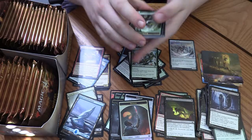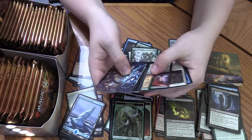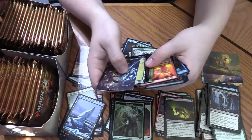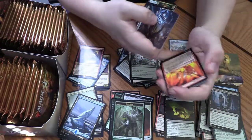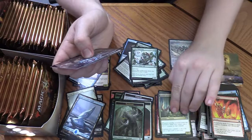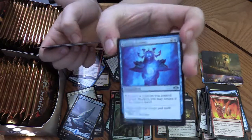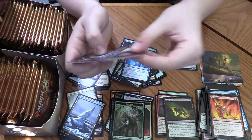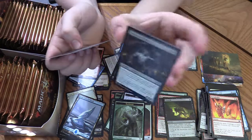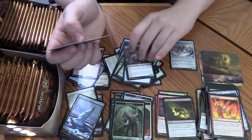Ooh, Ice Hide Golem — that's pretty cool, and it's a foil! Putting the foils right over here. Snow-Covered Island. And Ephemerate — that's cool. We want Wrenn and Six — that's what we want. Good Fortune Unicorn. Cunning Evasion — ooh, that's an interesting card, you can return stuff if it gets blocked. The Feaster of Fools — yeah, I think I might make a kind of casual deck around that. And then Plague Engineer! Yeah, that's what we want. I don't know how much it's worth, but it sees a lot of play in Modern.